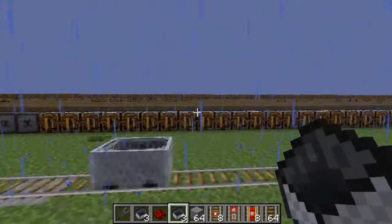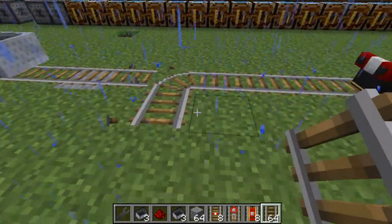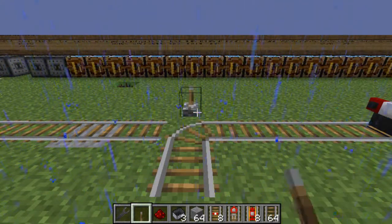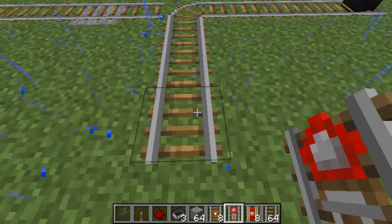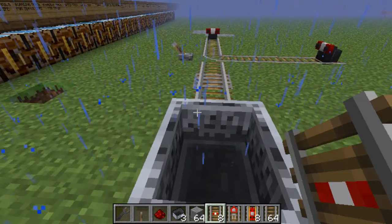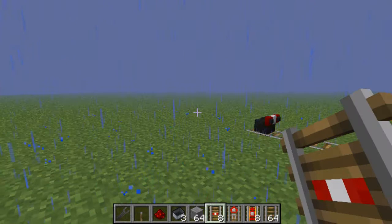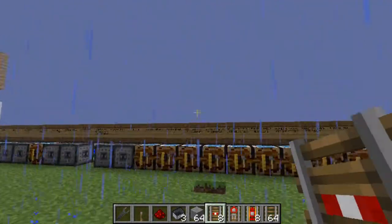That's pretty much all the buffer track is for — it's so that you can make dead ends with the other tracks, for trains that are not in use. You put a normal track down, then a buffer track at the end. If it goes the other way, it won't buffer if you don't have the buffer. So it's like a dead-end siding for trains that are not in use.